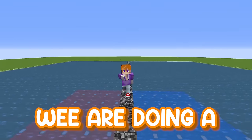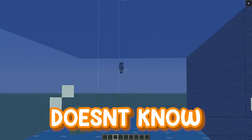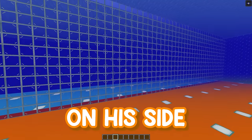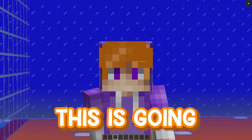In today's video, we are doing an underwater mob battle against my best friend Cam. But what Cam doesn't know is that I am secretly cheating by using this one-way glass, meaning I can see whatever mob he places down on his side and I will have the exact counter to it. This is going to be awesome.